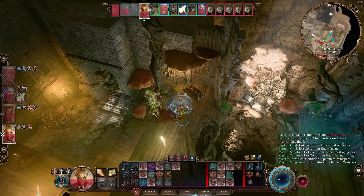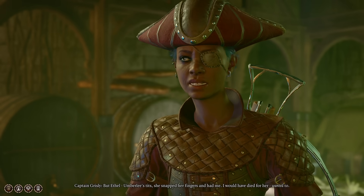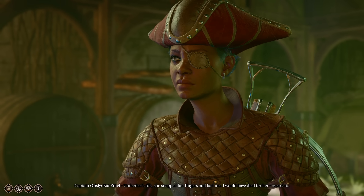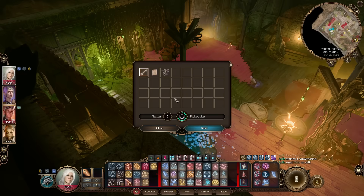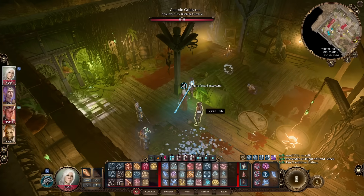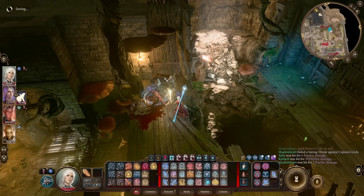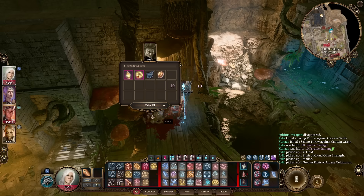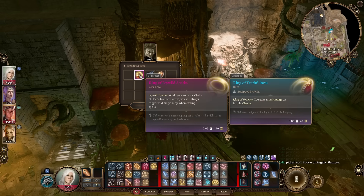Once that is resolved and Ethel has been dealt with, all the masked people turn friendly. You can talk to the captain, and I'd recommend pickpocketing her for a certain key you can use later in a different part of the city — very much worth having. There isn't too much crazy loot to grab here except for one particular ring, which for a Chaos Magic Sorcerer is hilarious, because every time you cast, you'll trigger wild magic on chain.